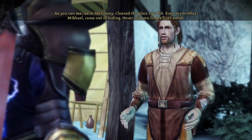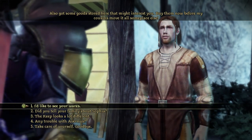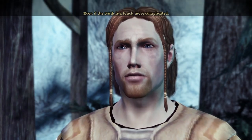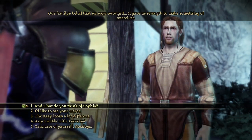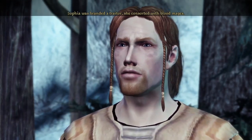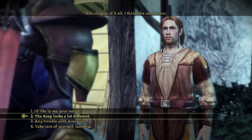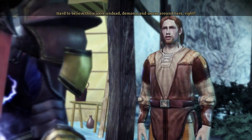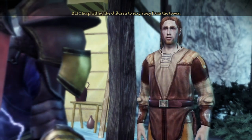Even my brother Mikhail came out of hiding. Never will you find a finer smith. He's got some goods stored here that might interest you — buy them before my cousins move it all somewhere else. Did you tell your family about Sophia? I figured it's not a bad thing to believe you come from a line of lions, even if the truth is more complicated. Our family's belief that we were wronged gave us strength to make something of ourselves. King Arlen sounded like a right nasty piece of work. Sophia was branded a traitor and consorted with blood mages, but I think she was a hero. Any trouble with Avernus? Seems to like keeping to himself, but I keep telling the children to stay away from the tower.